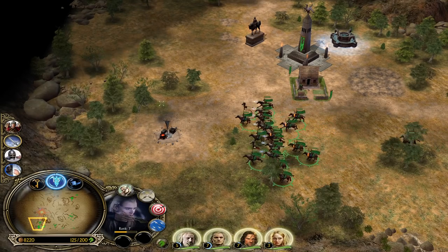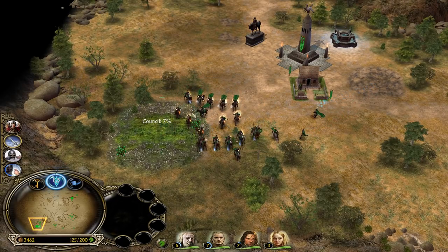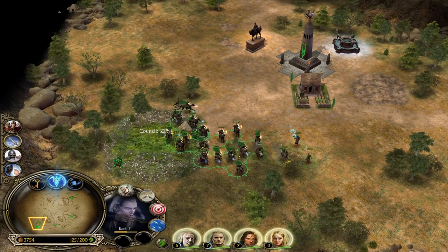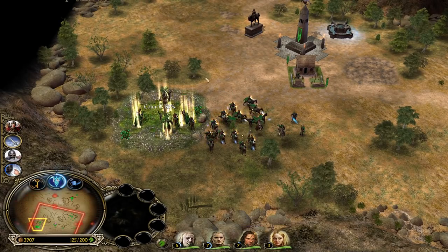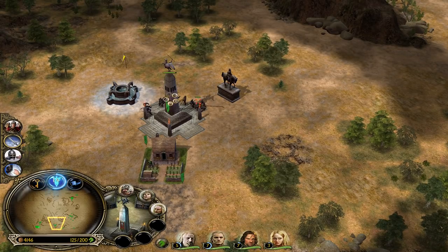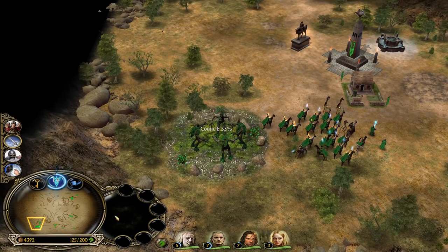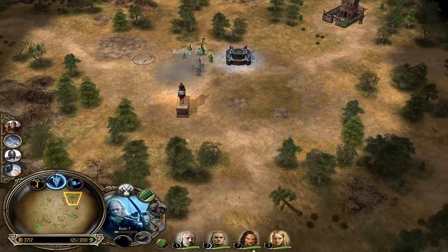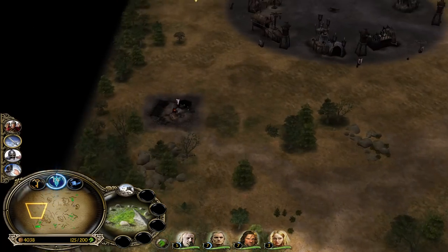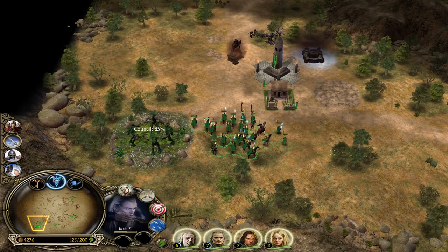If the Ent Moot, while it's being built, gets attacked by your opponent, it's going to reset and you will be able to use your Ents immediately. So if you are playing against Rohan, make sure not to attack that building — otherwise it's going to spawn the Ents immediately, and they are super hard to deal with if you have no fire. Fire is their biggest weakness. But there's also one thing: if your Ents are burning and there is a river on the map — which is not the case on Westfold — you can put them on the water and they'll get rid of the fire.